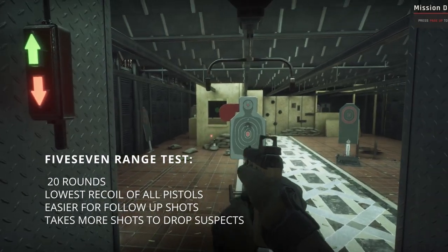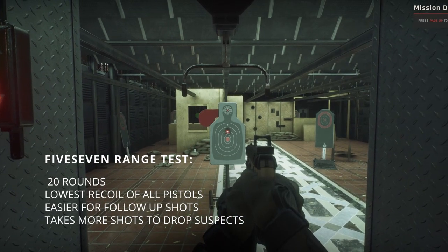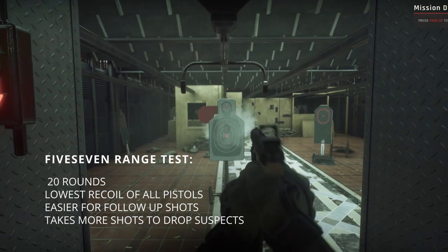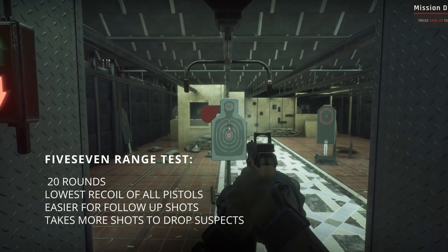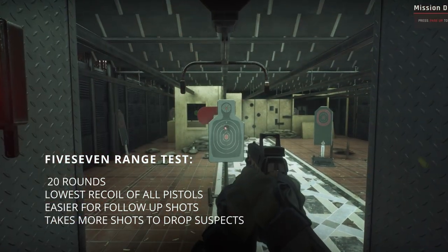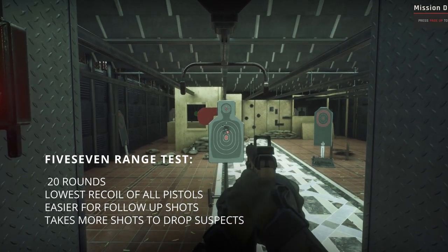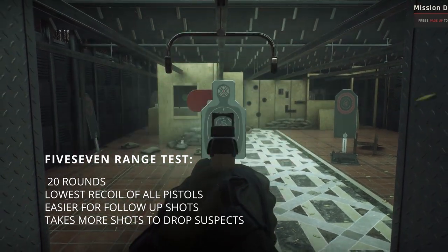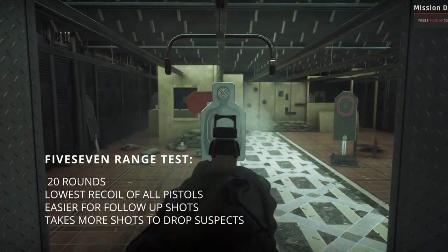The FN 5-7 has the lowest recoil of all the pistols. It is really easy, whether you're using point-and-shoot or aiming down sights, to keep your aim on target and do follow-up shots on moving targets. Because you have 20 rounds per mag you can spray bullets downrange to suppress and hit your target. However, I did feel it takes an unusual amount of rounds to actually drop or incapacitate suspects.